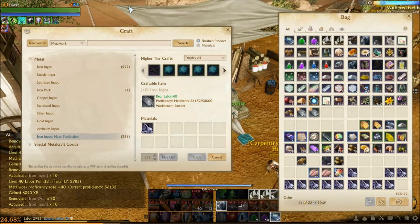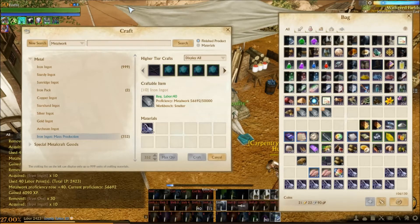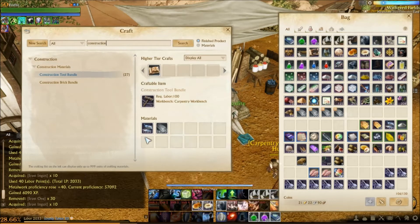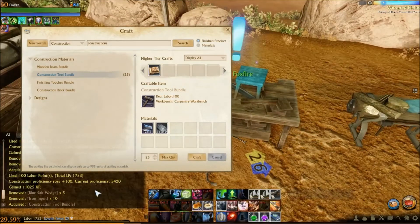Worker compensation pots restore 1,000 labor but have about a 12-hour cooldown per character. So during launch, players created four different characters and quickly leveled them to 15 to meet the minimum level requirement to drink the pot. If the pots were consumed twice a day on all four characters, this increases the daily labor by 8,000. What's more, tryout awarded compensation packages to patrons containing 15 superior workers' compensation potions that can restore 500 labor each, with no cooldown.